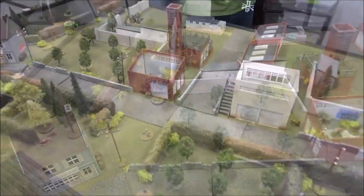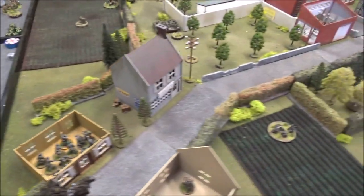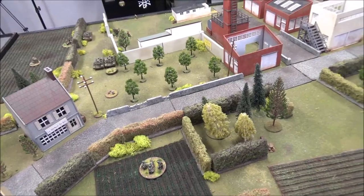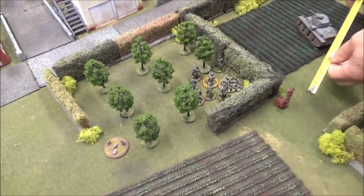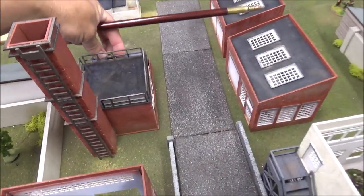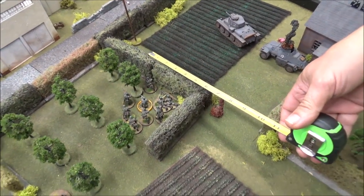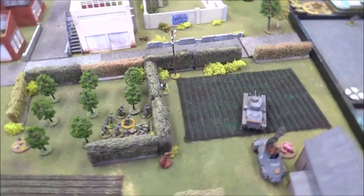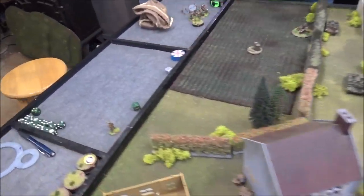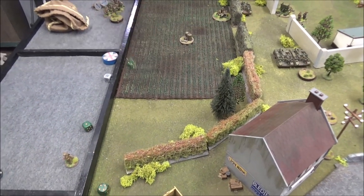Before turn three, Andre's artillery strike — called by the free observer — comes in. They roll to determine the blast diameter. It hits two of Travis's units. The free observer fires his shot, takes pins on the German squad, mortar, and tank (two pins each on squad and mortar, one on tank), but no kills. The free observer is then removed from the board after firing his shot, as per their house rule.